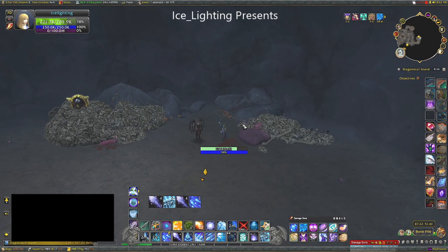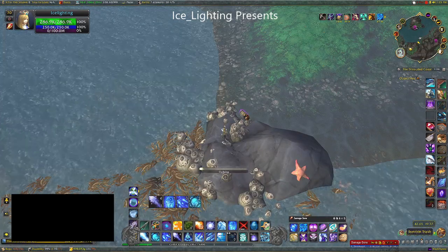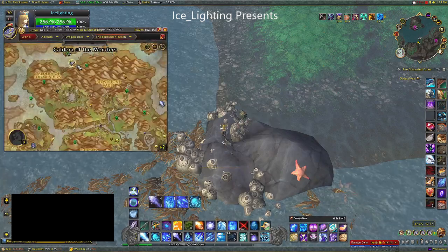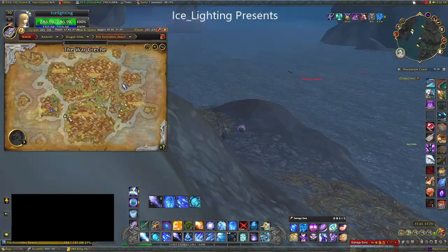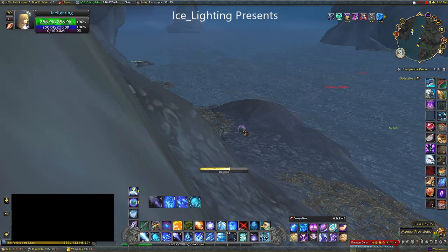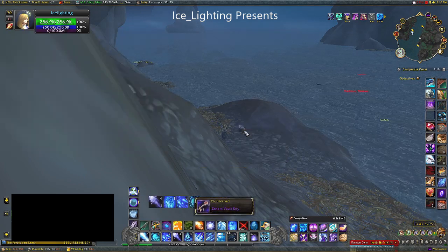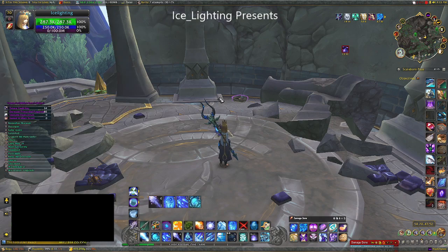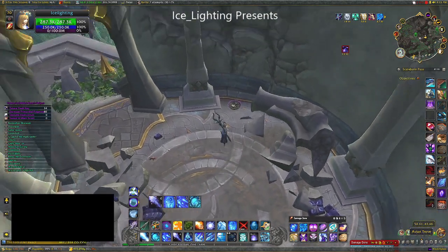Next up is the Iron Tide Stash — these are found along the coast wherever there are pirates, so look around areas with pirates. The Morqut Provisions are found around the outside of the islands. Next is the Bird's Nest, also called the Avian Trove — these are hidden around trees and in buildings, basically nests.